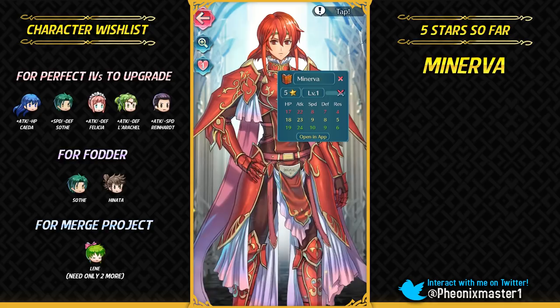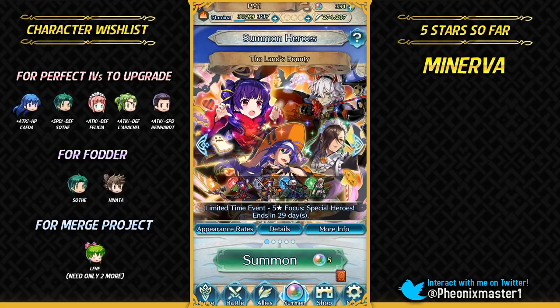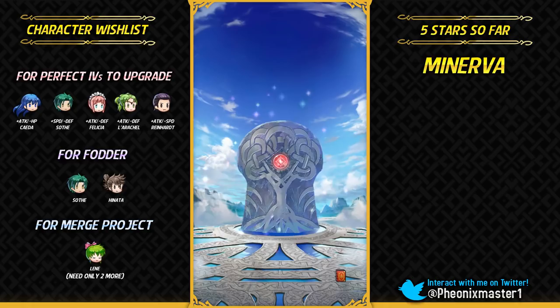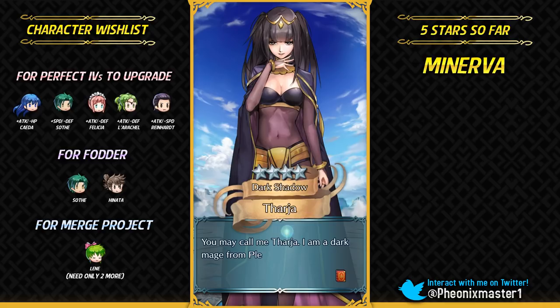I used to use Minerva quite a lot, but then I stopped using any axe flyer. I actually really want Haar and Jill in the game. We are getting some Tellius alts every now and then like Mia, Elincia, and Micaiah. I would definitely like Christmas Ike — I want to see him having some fun for once, and maybe even Christmas Soren. But an actual Tellius banner would be really nice with Haar and Jill. Those are the two units I really want out of Tellius, and also Sephiran.